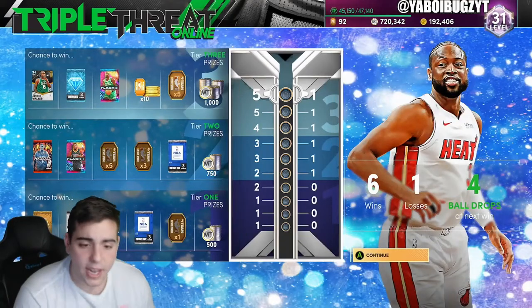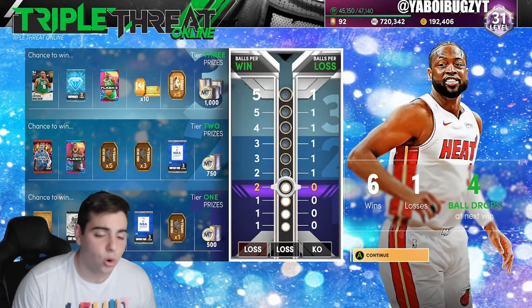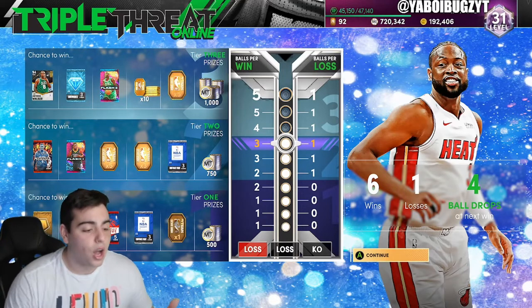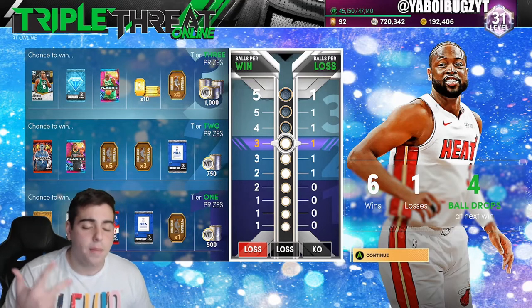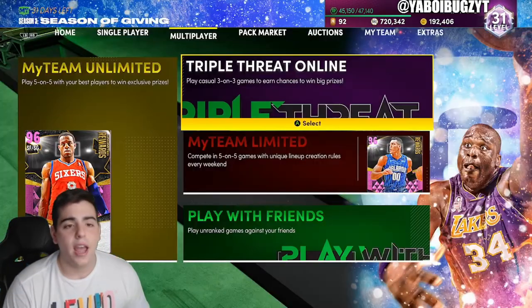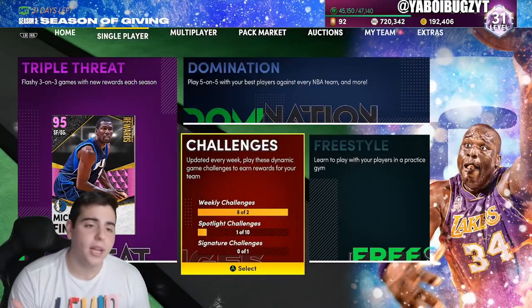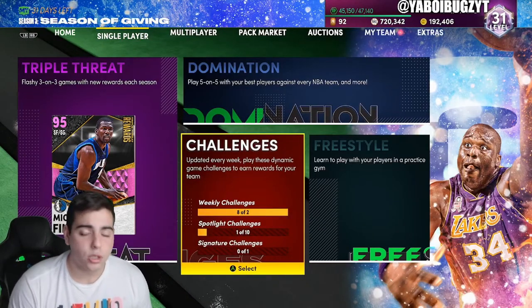Also, if you're no money spent and you're pretty good at the game, Triple Threat Online is another way to make MT and tokens. Grind your XP challenges while you're doing this — Triple Threat Online covers tokens, MT, and XP all at once.